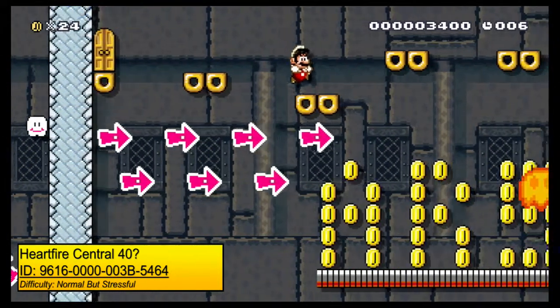And there you go — three seconds remaining and you have completed the level. There are no real secrets, no alternative paths. It's very straightforward and simple, just go fast. And yeah, that's Heartfire Central 40.